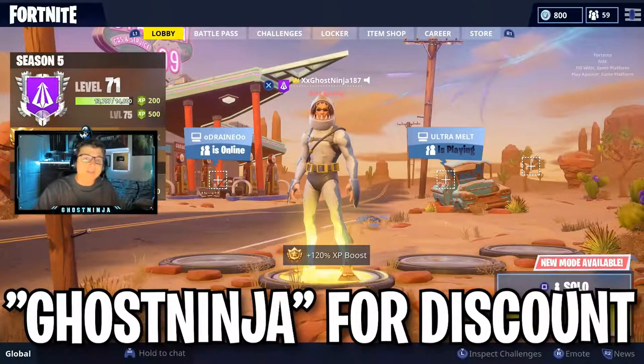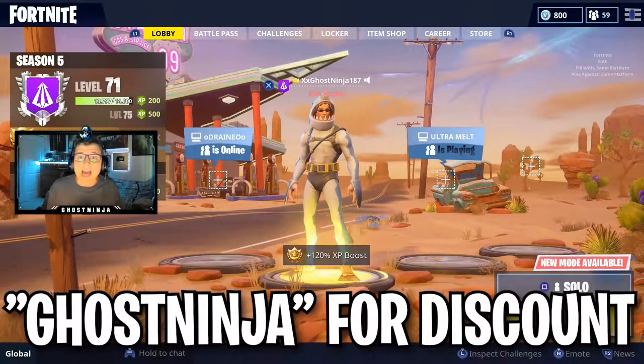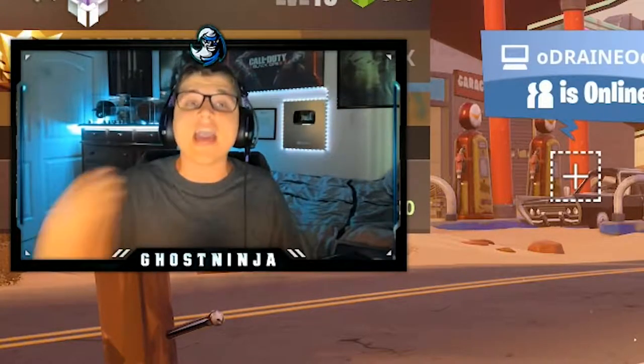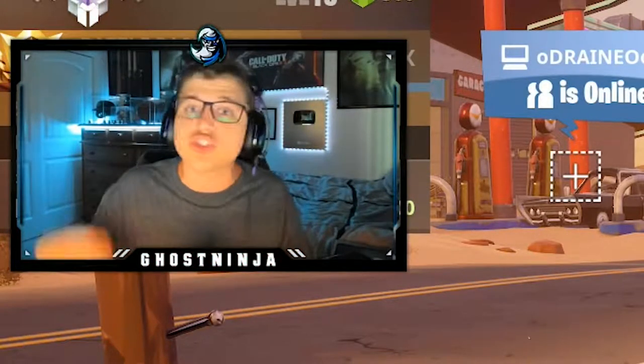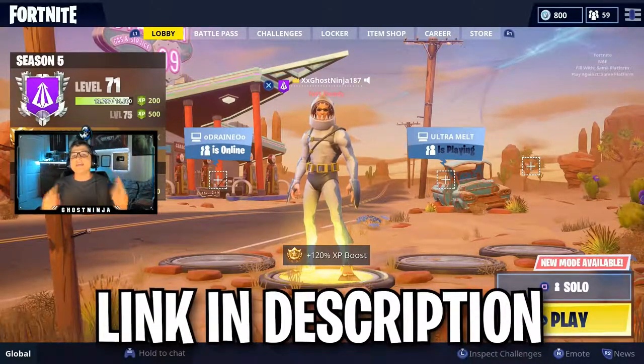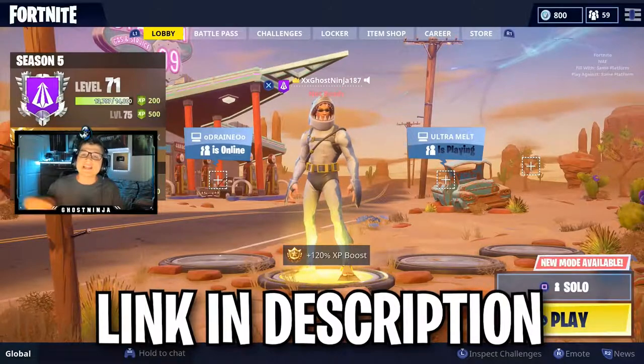Go check it out — links are down in the description below. Use my code Ghostinja for five percent off so you guys can save a little money on your guesses. This is a weekly competition website and every single week there are going to be new winners, new prizes. It's a super cool website that you guys need to check out.